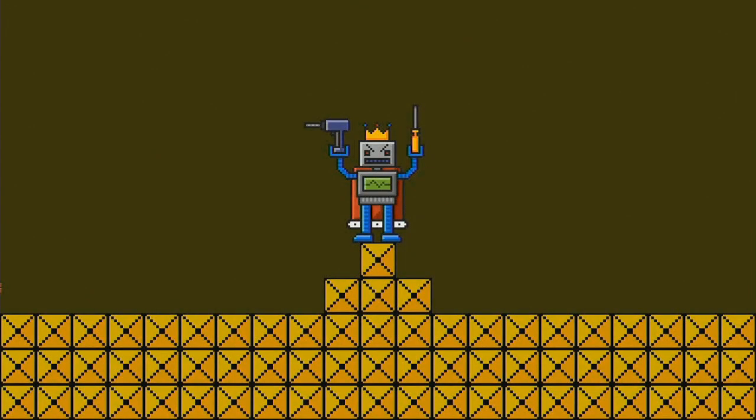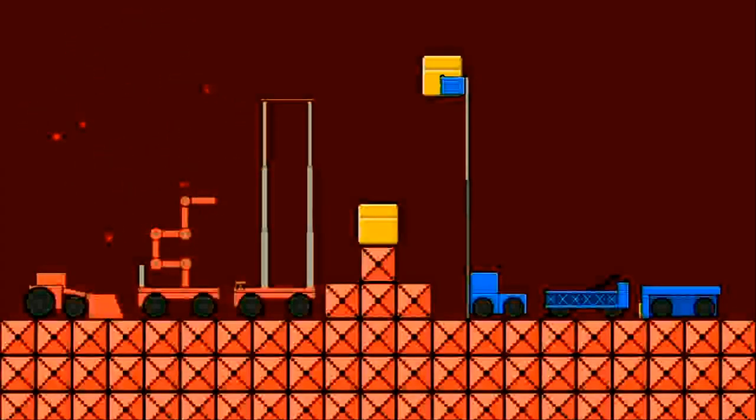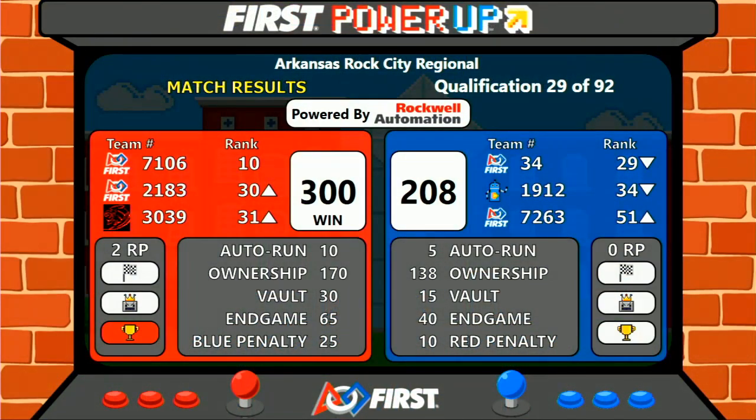There is the magic whoosh — the animation is working, it turns red! 300 points for the red alliance and two ranking points. 208 points for the blue alliance.